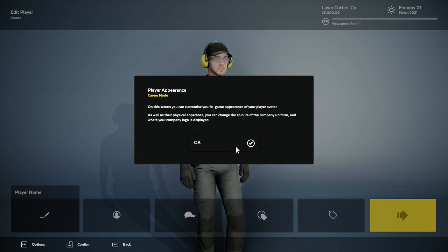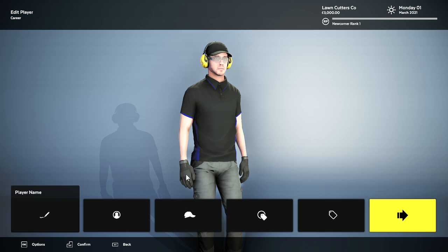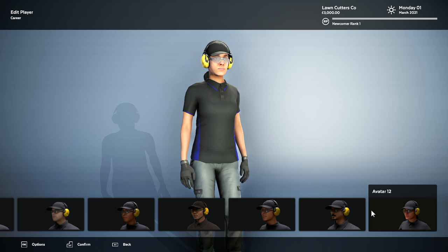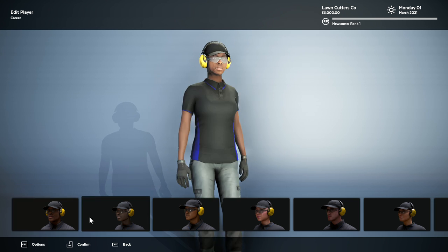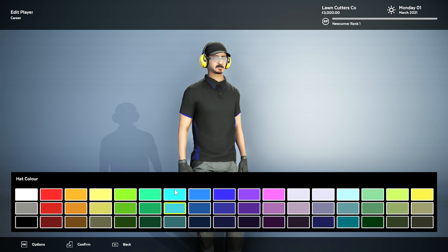And now we can edit our player. The character creation is not the greatest. So we're just going to name this guy Purist. Here is Purist. And then we're going to go with our player avatar — we have a couple of options to choose from. We're going to go with the mustache guy. So we're going to change our hat. We can change the color of it — unfortunately there's not too much for coloring. We'll make his hat yellow — it'll match our thing. So we'll confirm that.